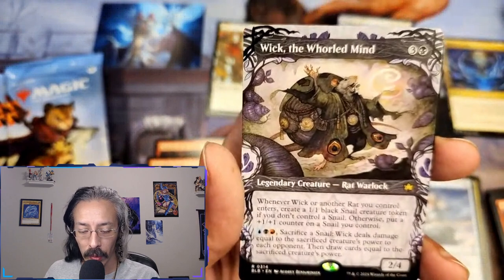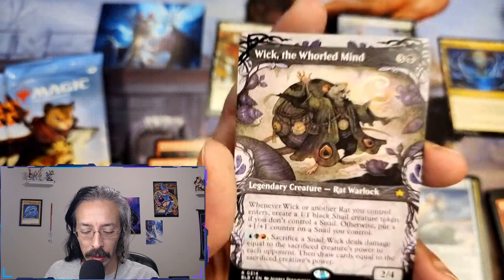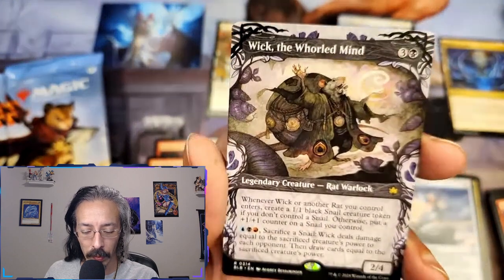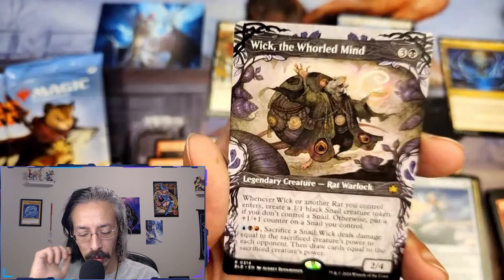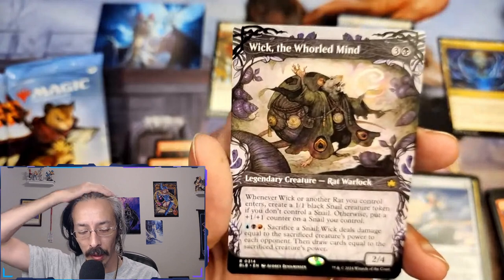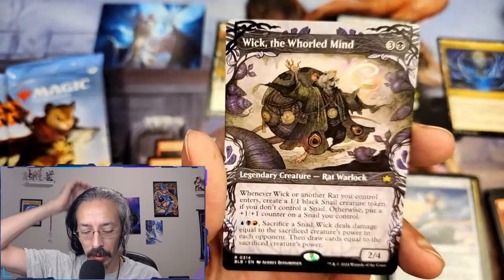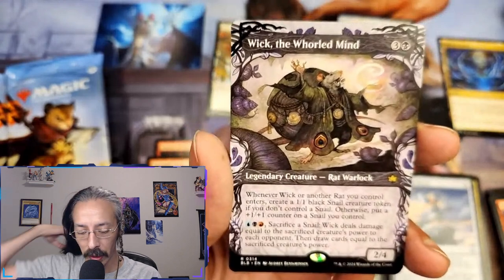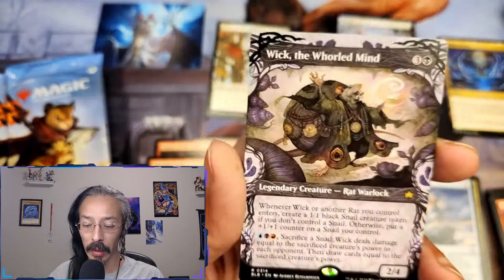Showcase Wick, the Whorled Mind — finally got a legendary creature, rat warlock. Whenever another rat you control enters, create a one-one black snail creature token. If you don't control a snail, otherwise put a plus one plus one counter on a snail you control. Blue, black, red — sacrifice a snail, Wick deals damage equal to the sacrificed creature's power to each opponent, then draw cards equal to that power. That could get out of hand.